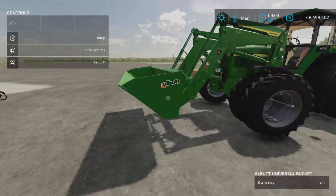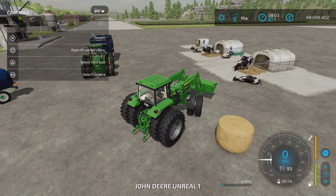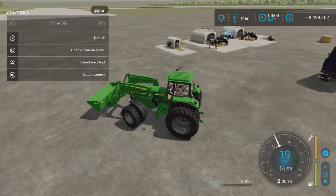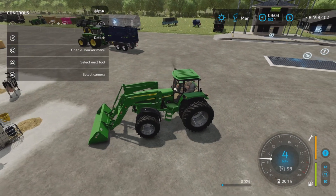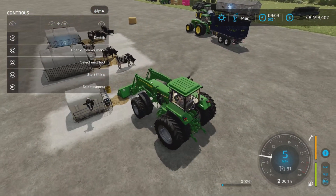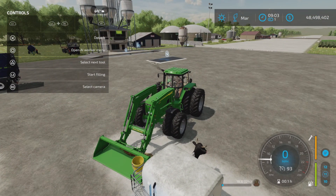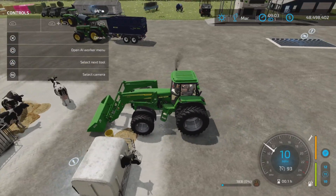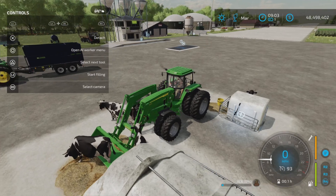Let's take our tractor with a bucket and see if we can collect the manure off the ground. Kind of overkill obviously, as these are for very small animals. I don't think there was any manure there at all — wait, press L3! Look at that, it's a trigger — press L3 and it starts filling.